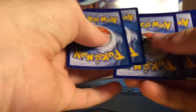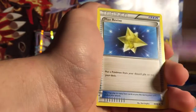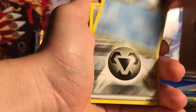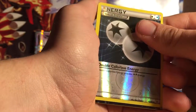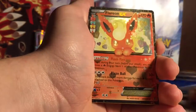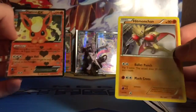So we got Bunnelby. It's been a while since we got an EX — hopefully we get another one. I think I got three more packs. Snorunt, Haunter, Max Revive, Tangela, Magikarp, Steel Energy, Pikachu, Reverse Double Colorless Energy, and the last one looks like another Flareon — yep, I got a Flareon EX. I already got one of those so I'm not too excited. And Hitmonchan, I think.